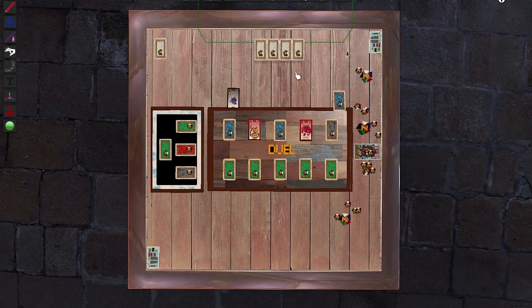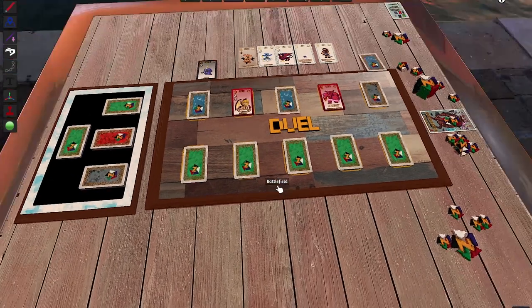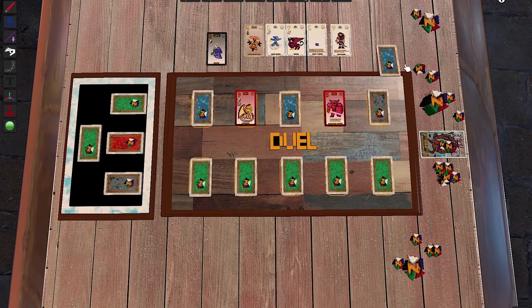I think that covers how the game works. I'm playing this a lot during quarantine on Tabletop Simulator with this beautiful Venice background. If you have any questions, feel free to write in the comments. Please share this with anyone who might enjoy this kind of game, and thank you very much for listening. The next video will quickly describe how these rules take effect in the Zurubang World League.